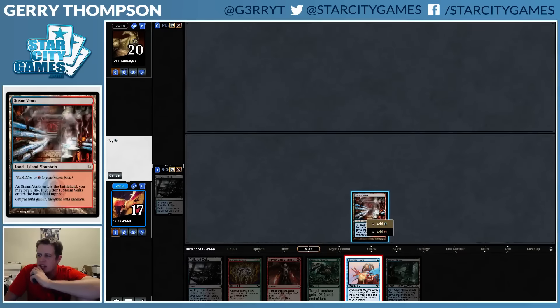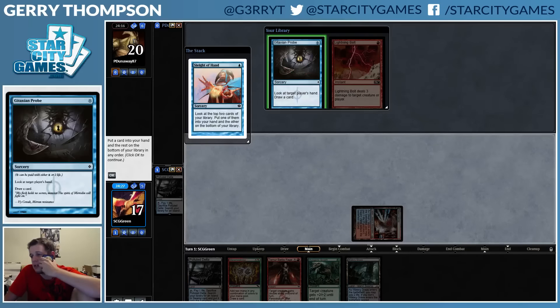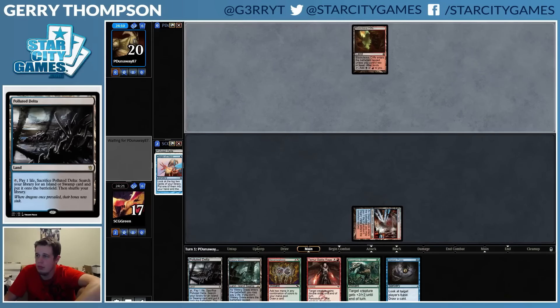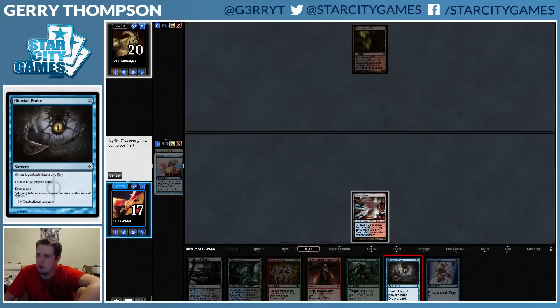I've determined we need more Bloodstained Mires. Bolt is good against most decks, especially decks that mulligan, but we need to find a threat — so this is what we're up to. I'm gonna Probe first so we know what we're working with.